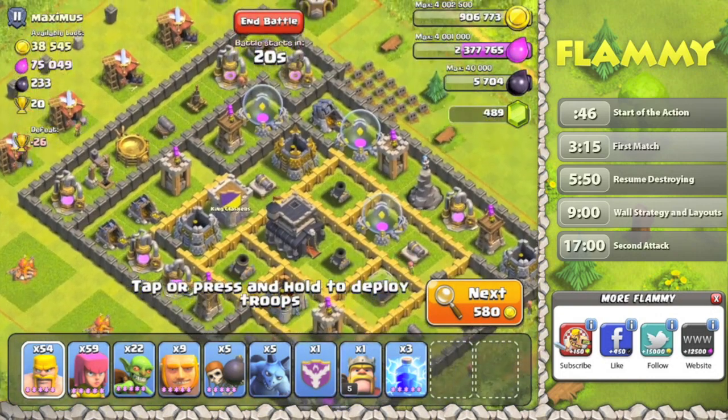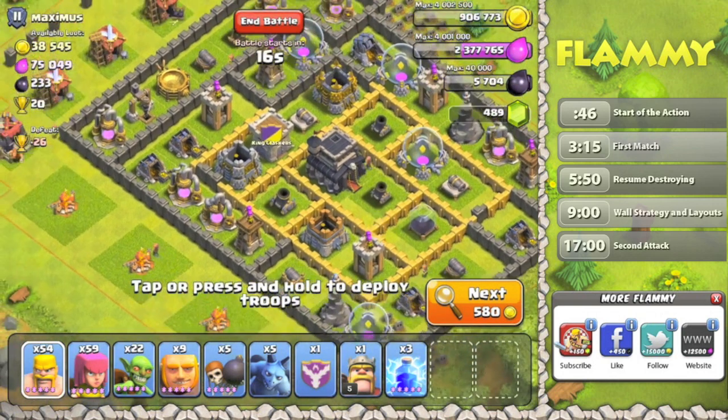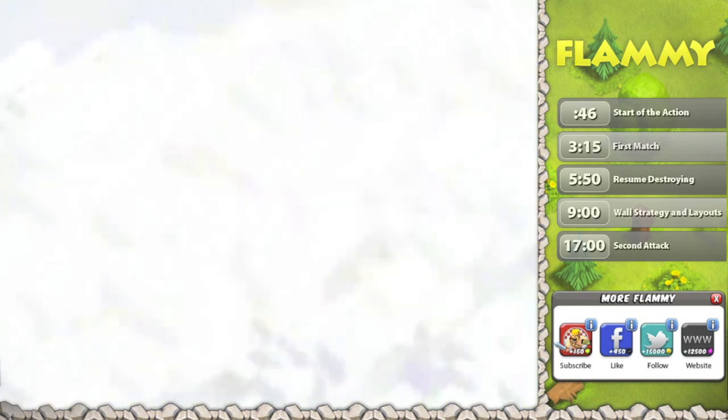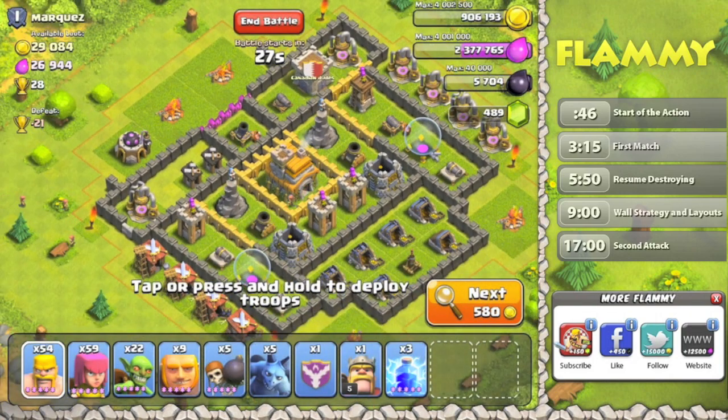We've got a Town Hall 9 right here — very poorly upgraded. Unfortunately they don't have any resources really worth mentioning except for the dark elixir. But 230 dark elixir is not worth attacking, because I'm not very close to an upgrade. Honestly, 250 dark elixir is like a couple hours of the drill.